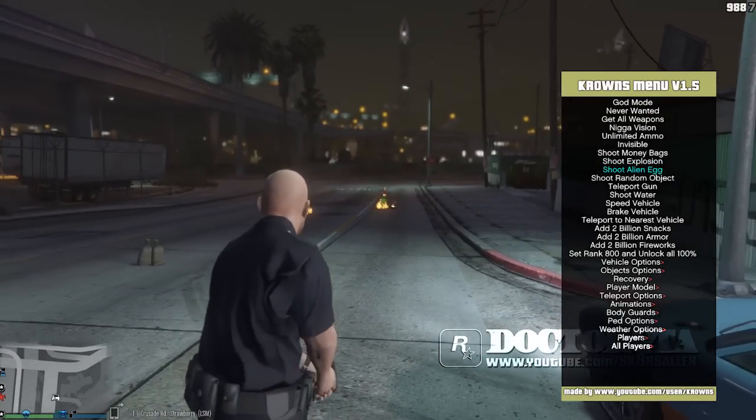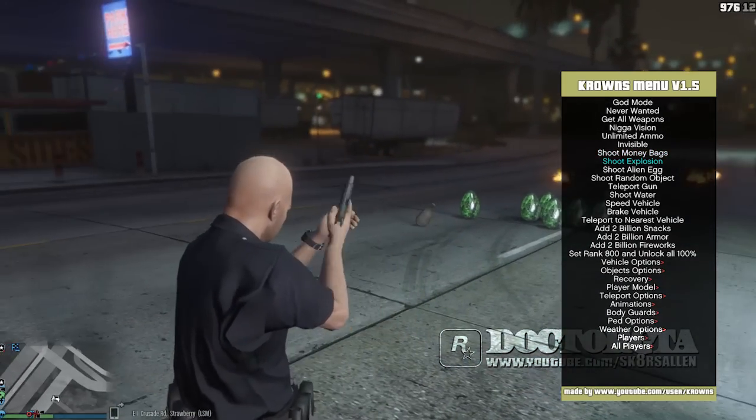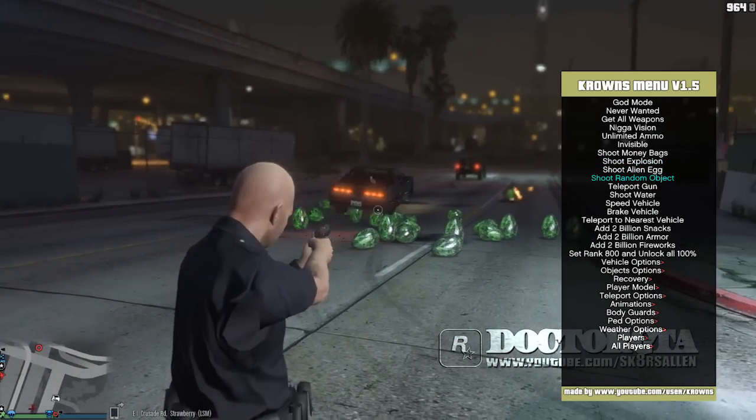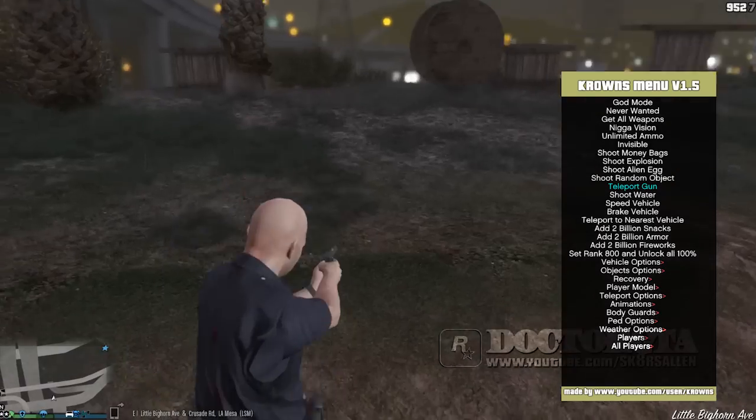So basically you can see I've got a lot of stuff here. You can use God Mode, Never Wanted, Get All Weapons, you can use Nigga Vision — I'm not sure what that is — Unlimited Ammo, Invisible, Shoot Money Bag, Shoot Explosions, Shoot Alien Eggs, Shoot Random Objects, like random objects and different things. You can shoot water on the ground.